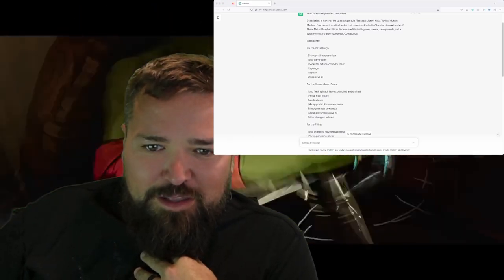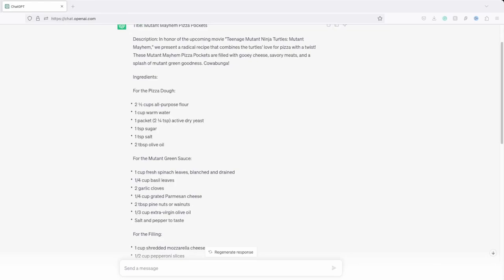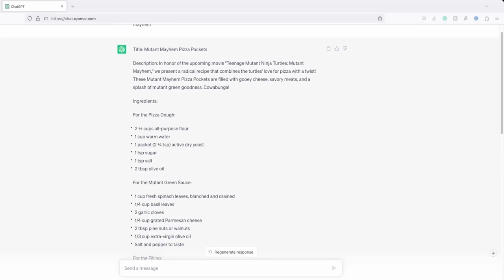It's got a mutant green sauce — that sounds pretty cool. I'm excited about this, guys. We're going to go to the store, get the ingredients, come back to the kitchen, and make these Mutant Mayhem Pizza Pockets.